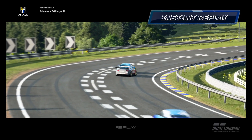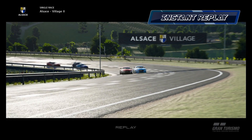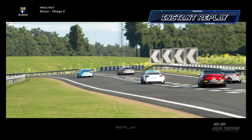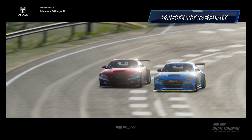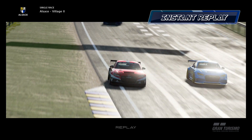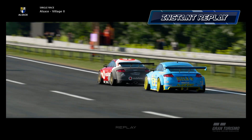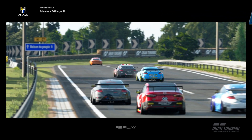Now we're through that corner — we've got the inside line, the better exit, and we managed to complete the pass. On the replay you can see we do the cutback; not quite enough speed to complete the move there, but it puts Jay in a compromised position for the next corner and the one after. He's on the tight line and that allows us to hold more momentum around the outside and complete the pass.